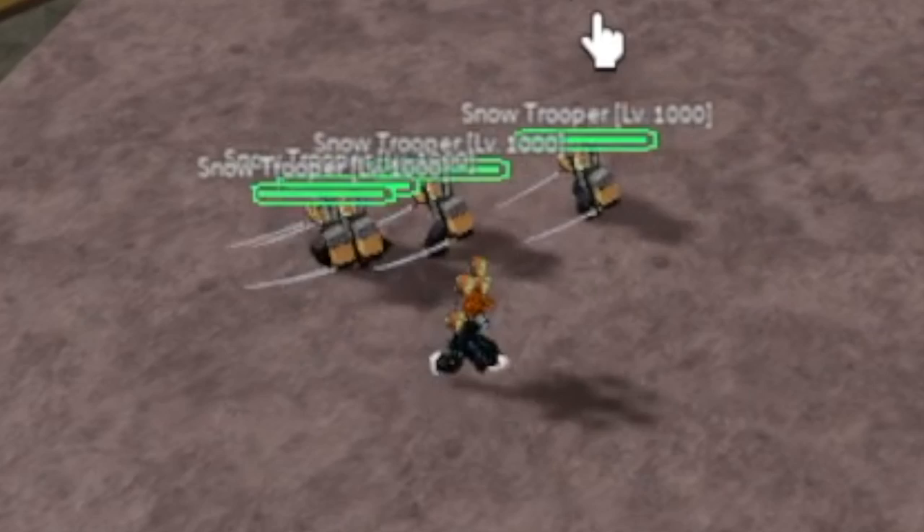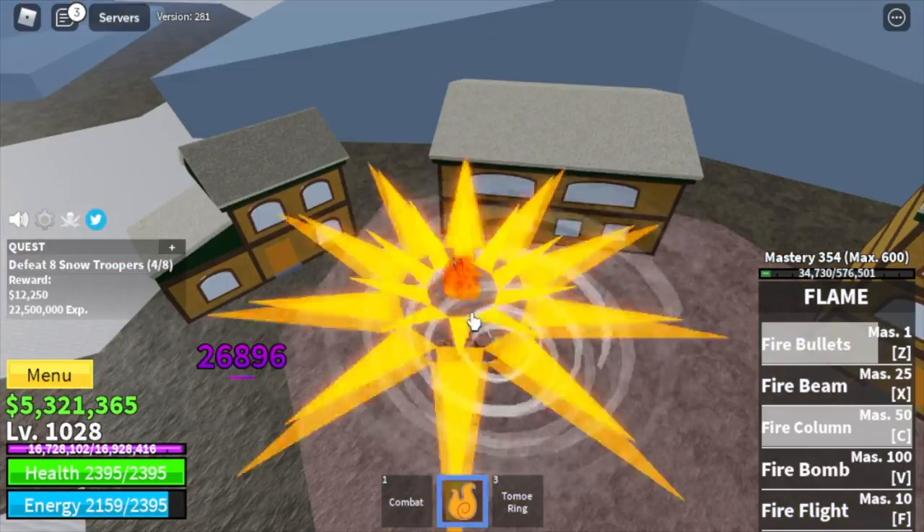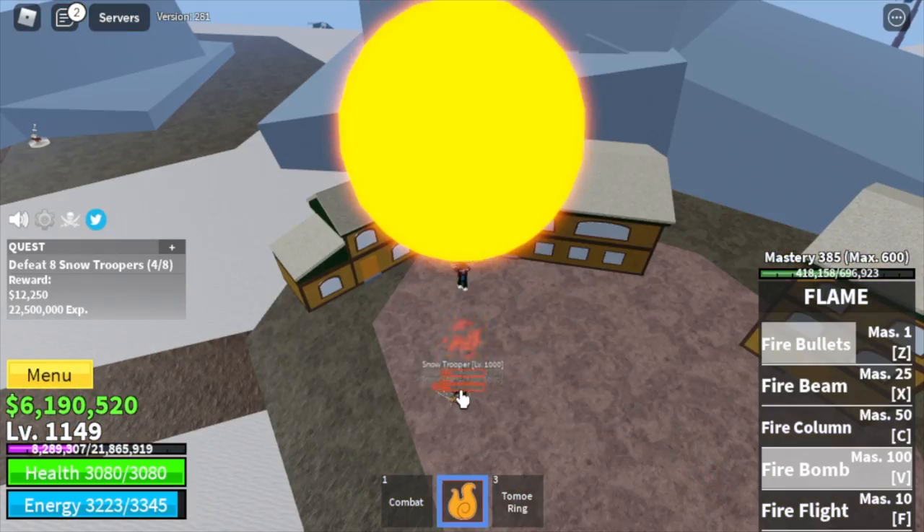Next up, the Snow Mountains. Same strategy with Snow Troopers — they have no Haki, which means two skills and they're deleted. Keep grinding here until level 1,150.